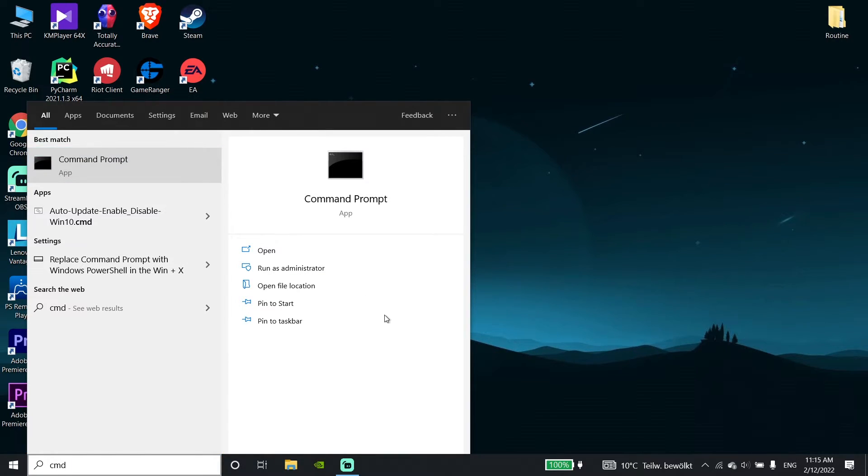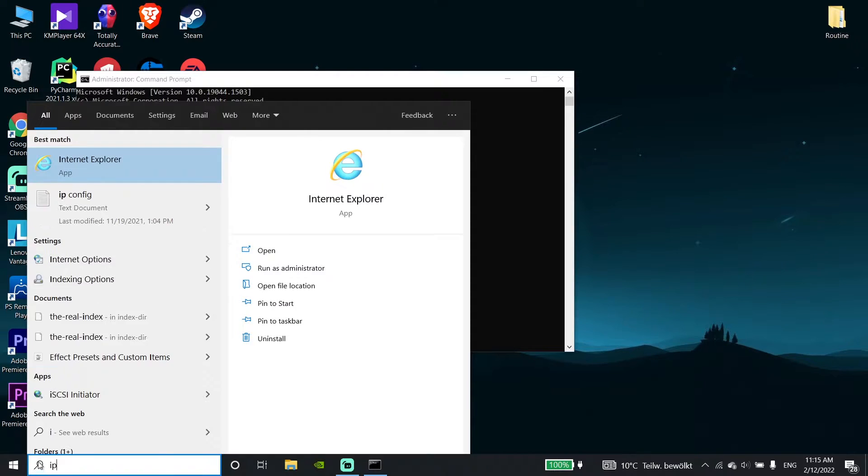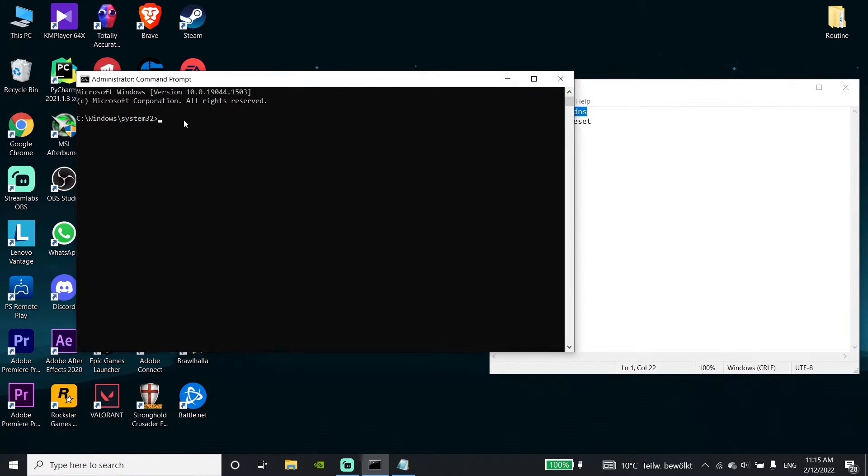Run CMD as administrator, then check my description and copy the first command: 'ipconfig /flushdns'. Go back to CMD, right-click to paste the command, and press Enter.